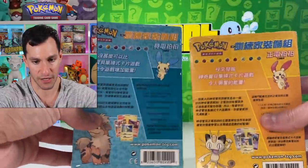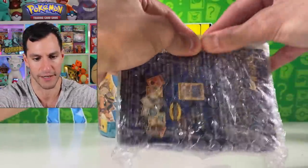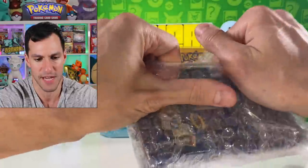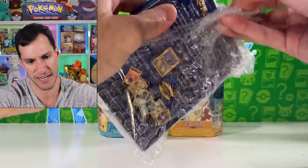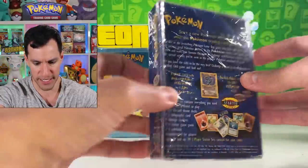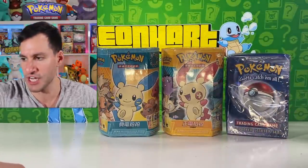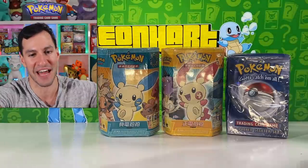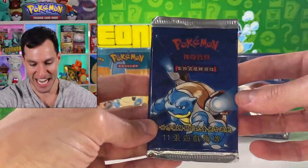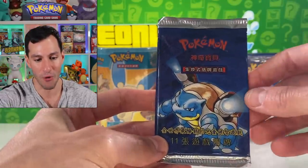We're going to open up everything — not only these two theme decks, but also this two-player starter deck. This one feels a little different, or maybe the box is just a little dinged up, but that's okay, it's what's on the inside that counts. And next — oh here it is — this is a Chinese base set booster pack with the very unique red Pokémon logo.